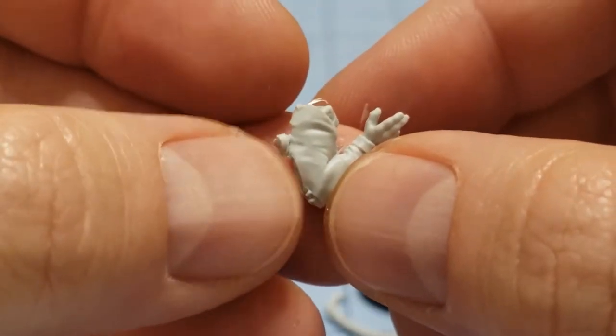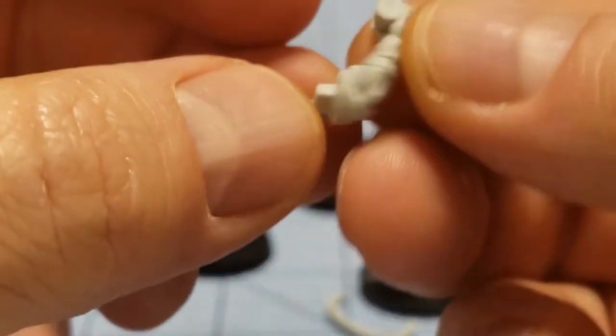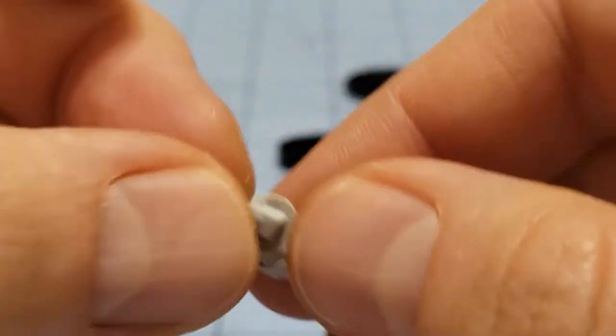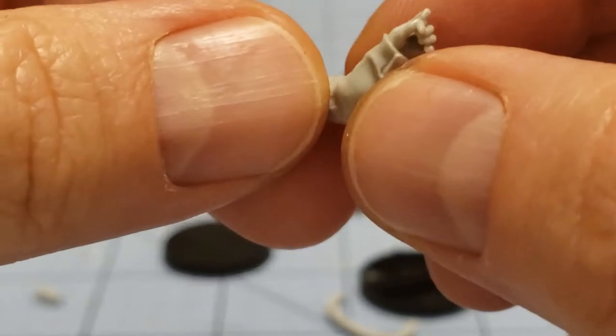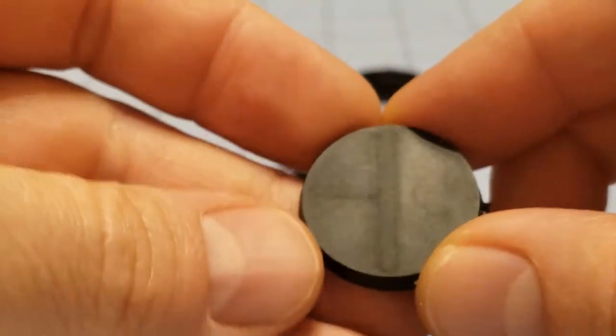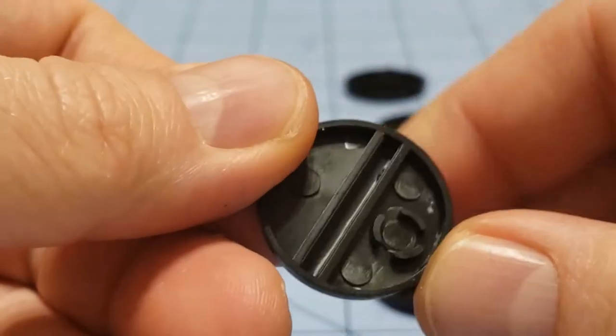I'm assuming this is probably for the radio operator. There's a chap holding his teacup, and one doing some finger wagging. And that's about it — so we have nine figures and nine bases. These are just regular plain 25-millimeter slotted bases.